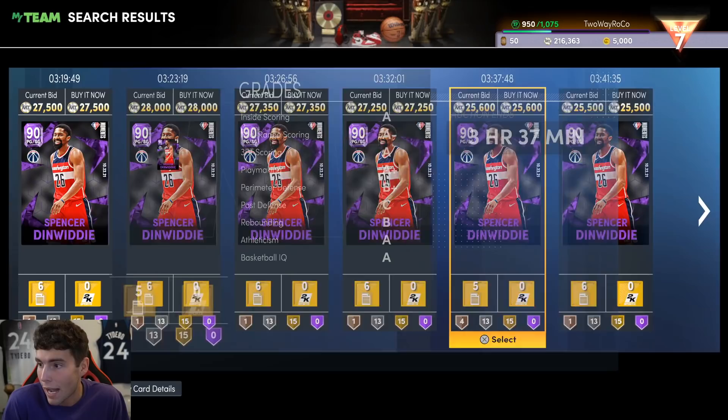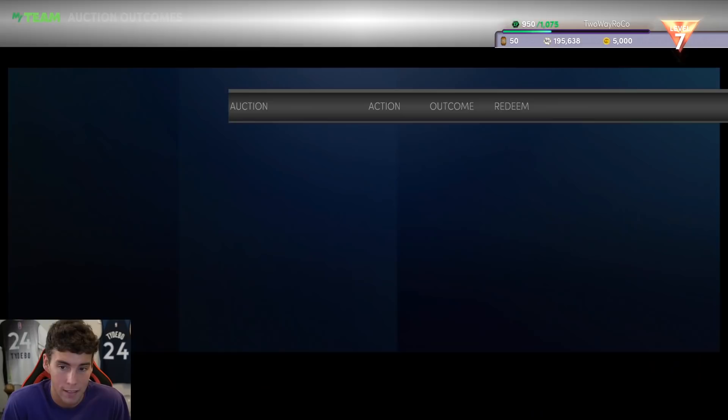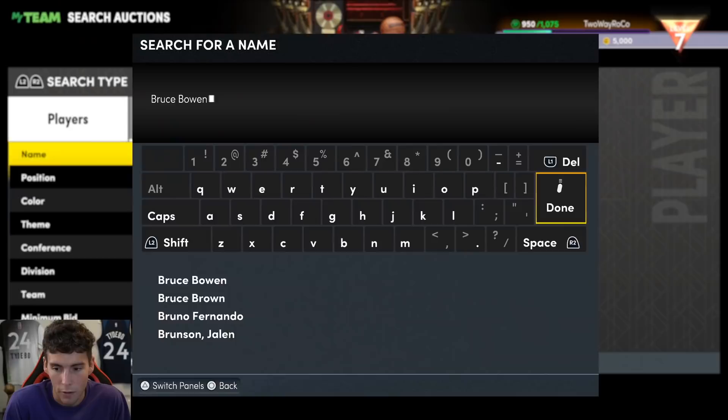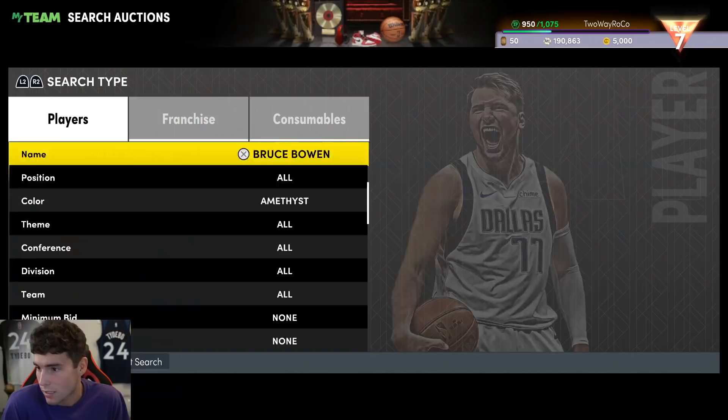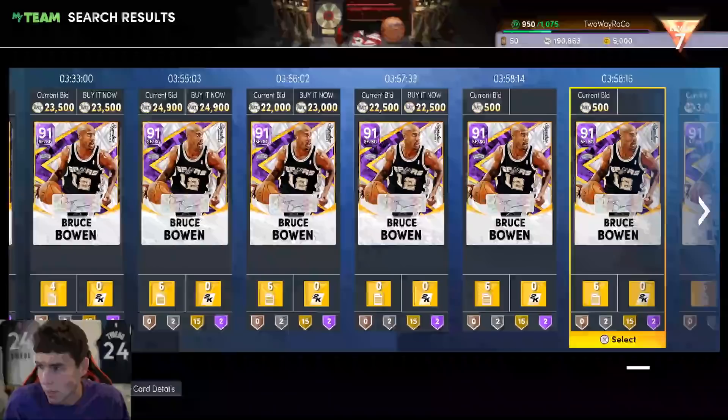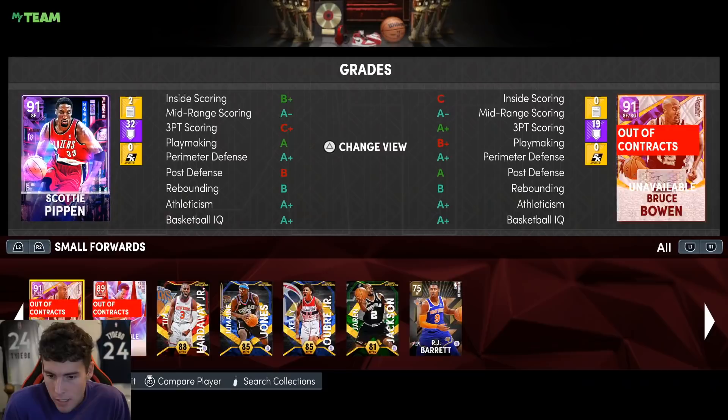Our first big purchase today is Spencer Dinwiddie — he is my man with my plan and I'm buying him for 25,000 MT. I have no holdbacks at all, I absolutely love what Spencer Dinwiddie can give me. He's gonna start at point guard, which means we're gonna move James Harden. Bruce Bowen's under 20,000 MT — it's on sight. Scottie's release is pretty baited, I think Bruce is gonna do what Scottie does at a better rate. I'm gonna plug Bruce right into that starting lineup.